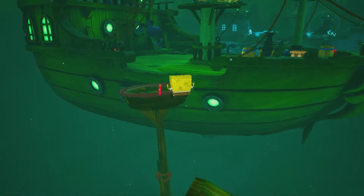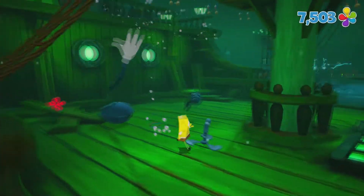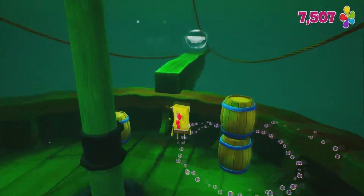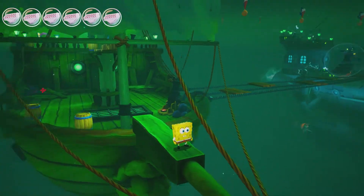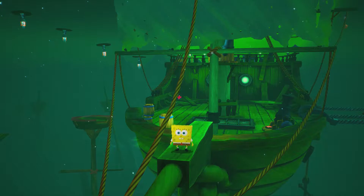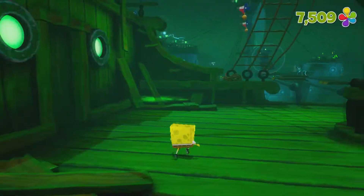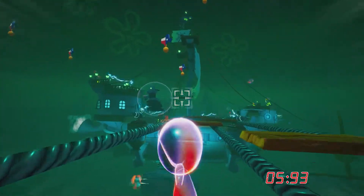The ship can be a little tough to get through, so hopefully we don't have too many problems here. I noticed something - the Dutchman's graveyard is a little greener than it was in the original. I think the reason why is they were trying to emulate how it was in the episode 'Shanghai,' which is actually not a bad idea. It definitely looks really good, so I'm impressed with it so far.